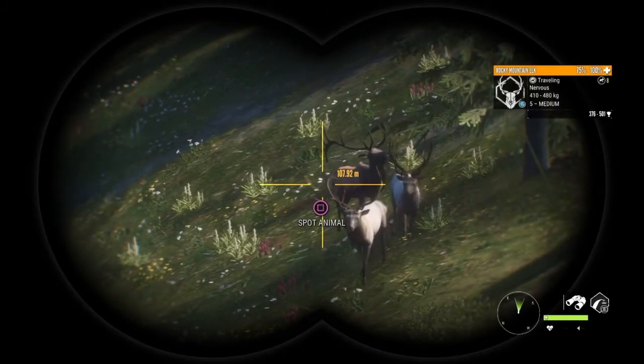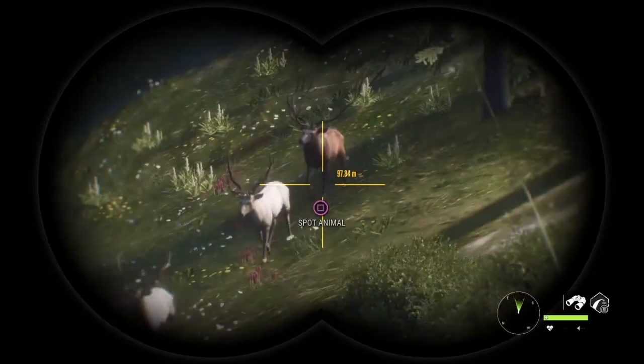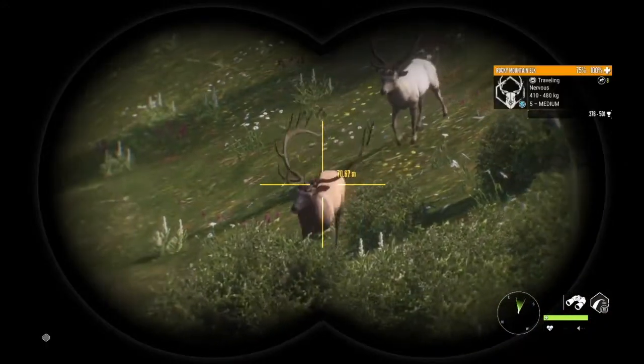On this map, there are going to be nine species, and five of which are new to the game. There will be a whole new mission line and a new shotgun, which I'll explain in a bit. Let's get into a deeper dive of the animals on the new reserve.